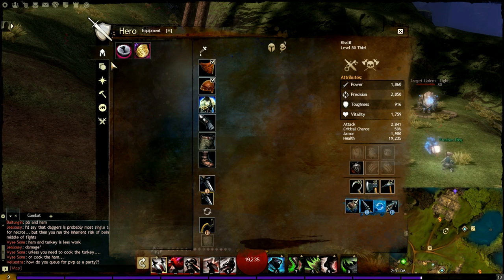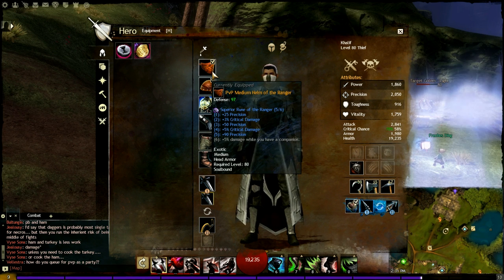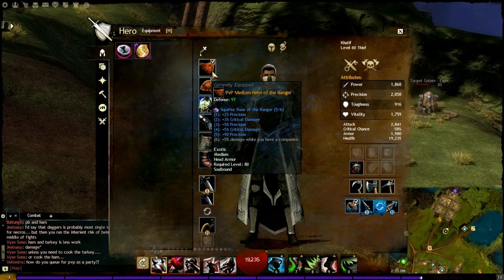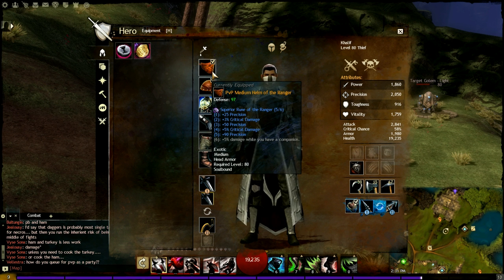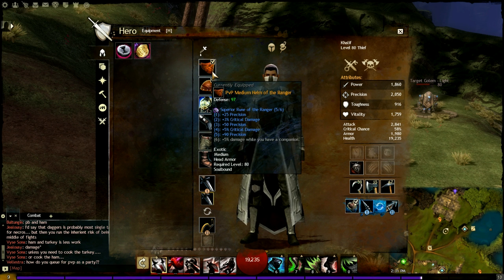Let's start off with your gear. For your gear, we have 5 out of 6 Rune of the Ranger. The reason I have Rune of the Ranger is because it offers the best stats for a crit-based spiking build. It gives you precision as well as crit damage. I haven't been able to find any other Rune that's more important than this, so if there is, make a comment. But for this particular build, I use 5 out of 6 Rune of the Ranger.